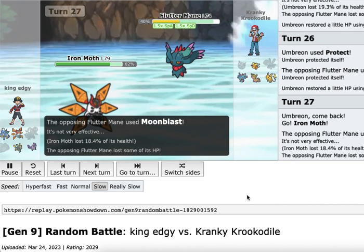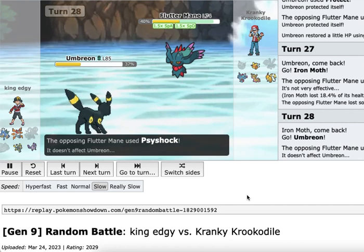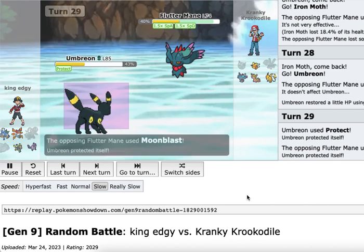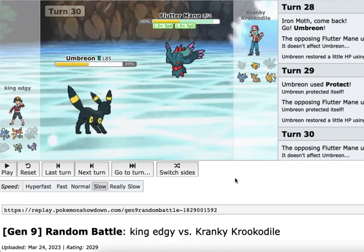We eat this Moonblast up and then safely go right back out to Umbreon. Unfortunately Fluttermane knows Psyshock, so it doesn't take Life Orb damage from that. We're dancing around Umbreon and Iron Moth. But here's our play — we stay in and eat the Psyshock. A great call on not switching out, because Fluttermane is in a spot where it one-shots everything on our team, maybe not Gyarados but maybe. We really needed to do just a bit more damage to it so that Life Orb would take it out.